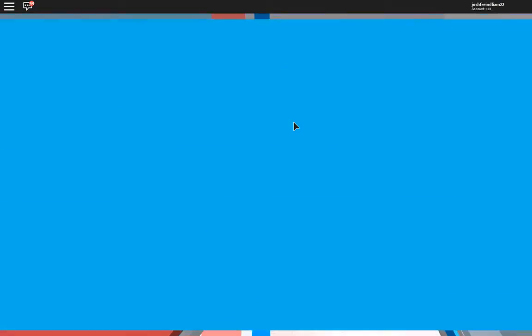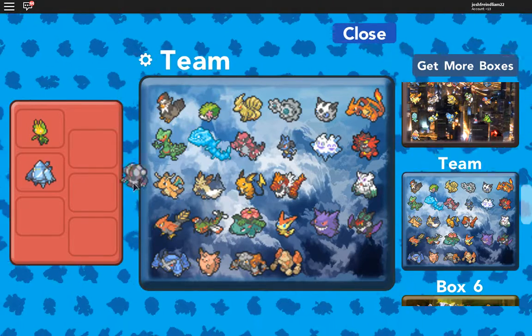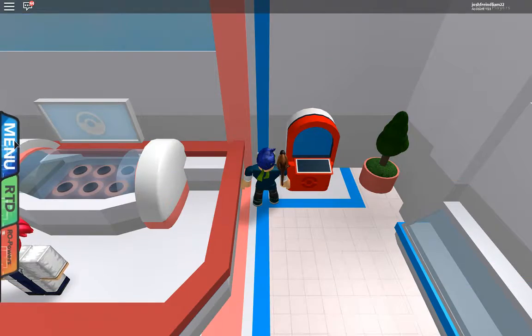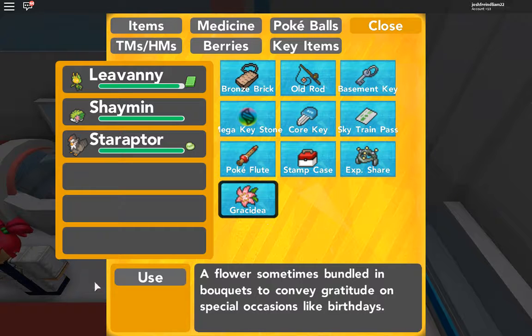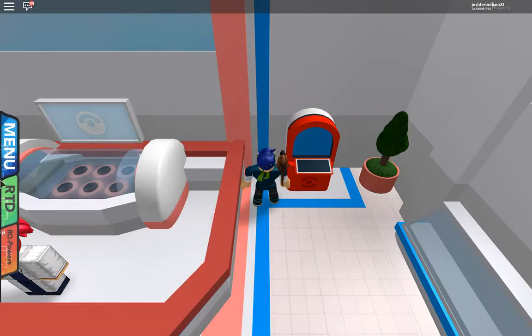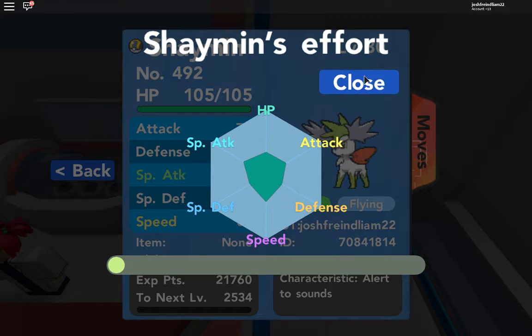So then what you want to do is go in here to your PC and grab Shaman. Let me put these guys back. Then you want to grab Shaman and give Shaman the Gracidea that you got earlier. Give that to Shaman, and boom! Shaman turns to Skyform, which looks like this. It's amazing — it becomes grass/flying instead of just grass. It's really cool. Shaman Skyform is pretty good. It's one of the cooler ones.